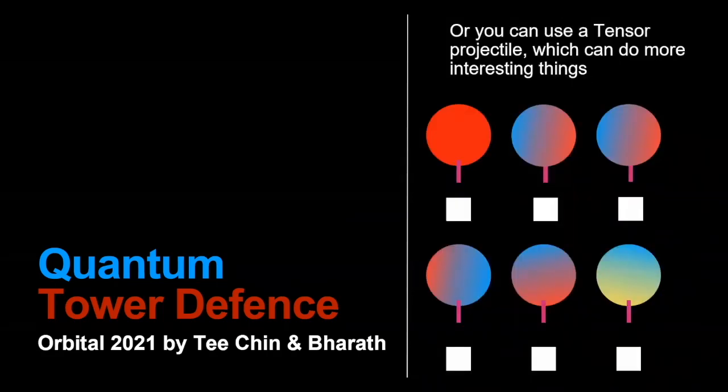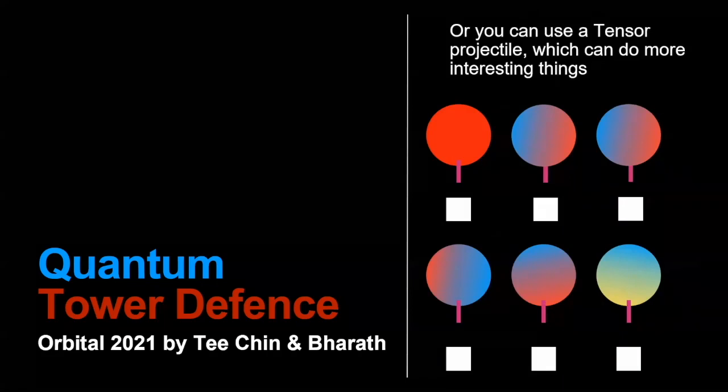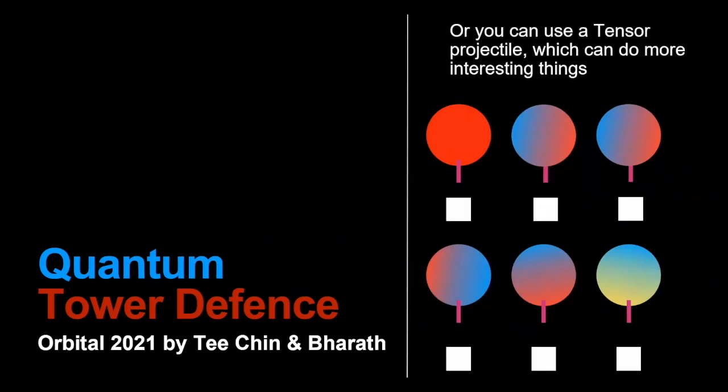Otherwise, you can use a tensor projectile, which uses quantum logic to do more interesting things to these enemies. It can put an enemy back into superposition, it can entangle enemies, or even do more complicated quantum logic to interact with other game mechanisms.